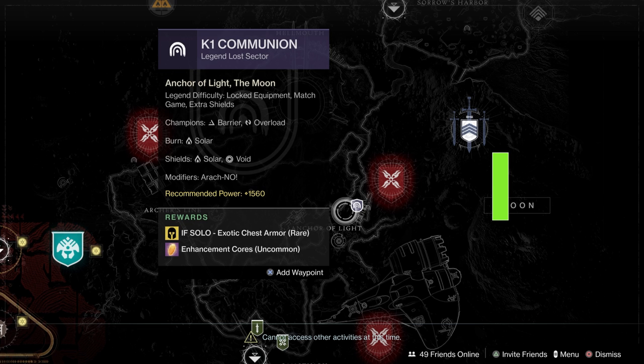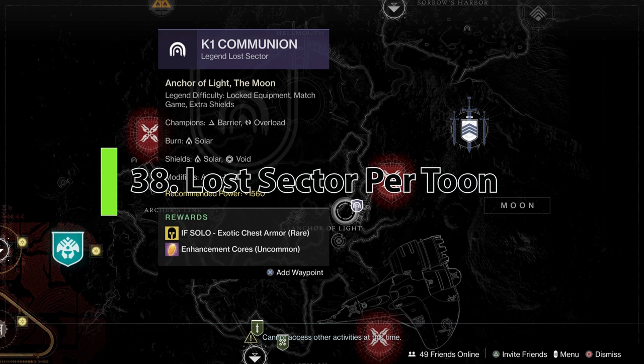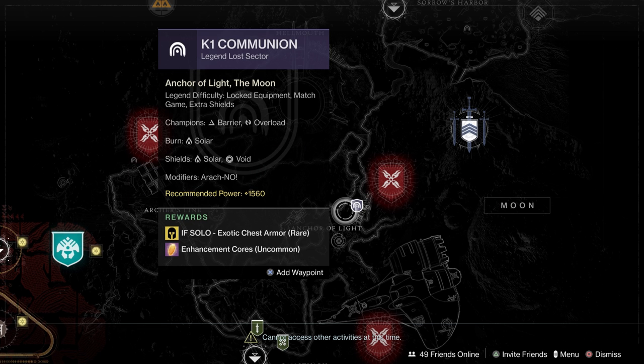Legend and Master Lost Sectors now show up on the map in the Director, but they will not show on a character until you've actually completed that Lost Sector at normal difficulty within the planet. So if you're a Hunter and you see a Legend Lost Sector on another character but not yours, it's because you haven't completed that Lost Sector at normal difficulty yet to unlock it.